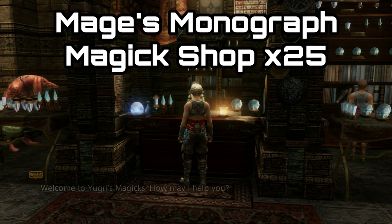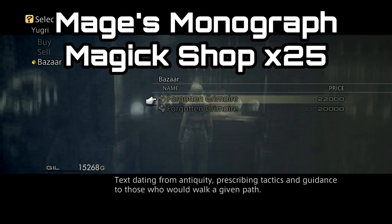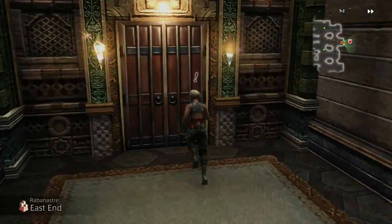The next one is the Mage's Monograph and this requires you to speak to the magic shop owner at least 25 times. This one will unlock rarer loot for the fiends mob type.